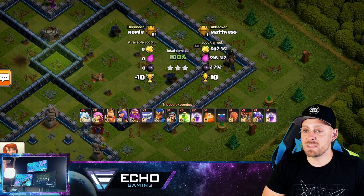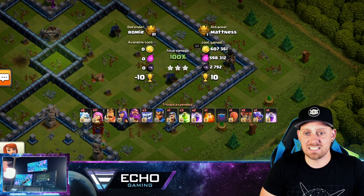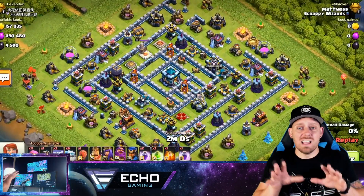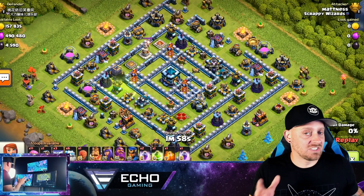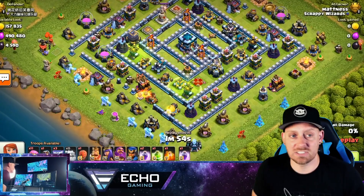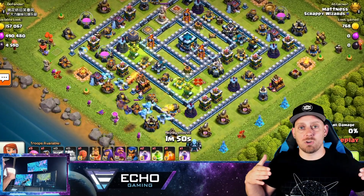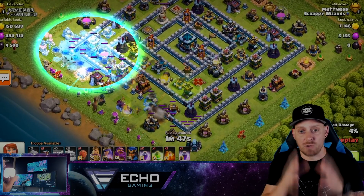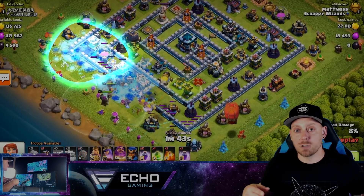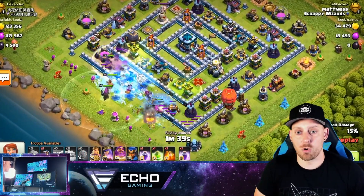He was coming in with the Stone Slammer, 11 Super Archers, six Ice Golem, three Yeti - a dominant hit. We have a second example as well against a base that looks similar to mine that's been dominating in Legends League. He lines up all of those Ice Golem across the back, all the Yeti right in the core behind the Ice Golem, then the heroes, and Super Archers spread behind as well. Stone Slammer coming in from the corner of the base.